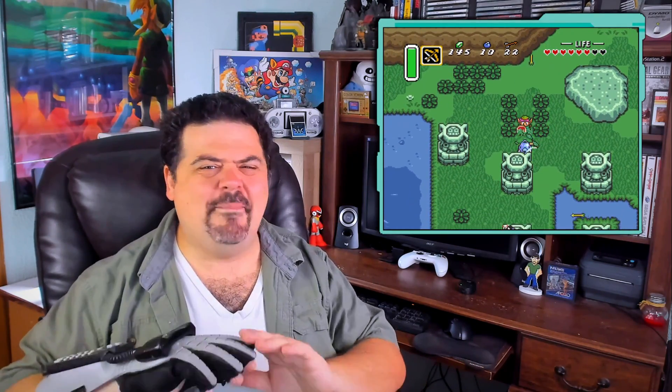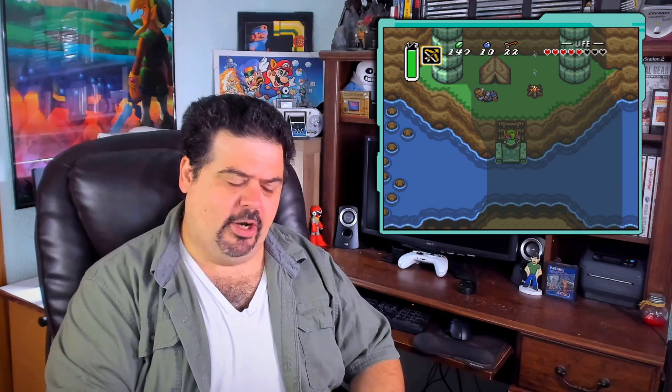Hey internet, just some retro gamer here. Zelda: A Link to the Past for the Super Nintendo is an amazing game and probably my favorite Zelda game overall. But haven't you ever wished you could explore the entire land of Hyrule on your own terms? Maybe find some items out of order, swim in some puddles you probably weren't meant to, bring Zelda along for the trip? Well that's exactly what we aim to do in today's Codebreaker. Let's break some code in Zelda: A Link to the Past for the Super Nintendo Entertainment System.